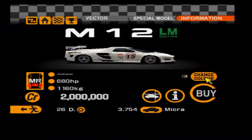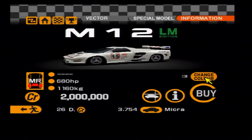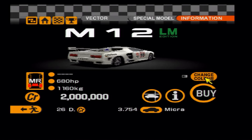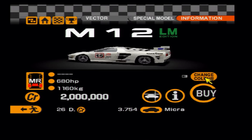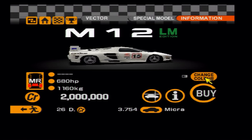We return again to Vector, but this time for the racing model: the Vector M12 LM. This car would be perfect on Gran Turismo — you can just imagine it going up against Lister Storms, XJ220 race cars, and all the rest.